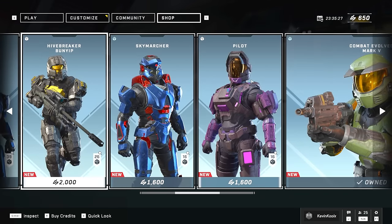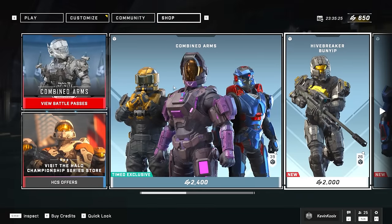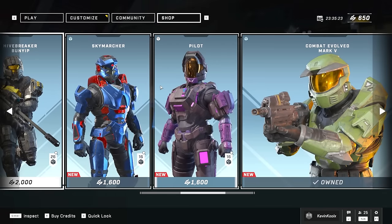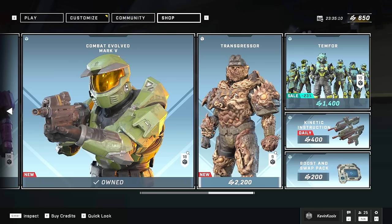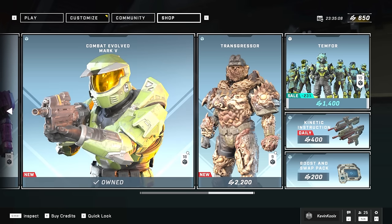You have the Sky Marcher and the Pilot bundles separated from the main bundle, so that's good — you can at least pick out individual items. The Combat Evolved Mark V armor kit is still here, which I did buy into. The Transgressor is still in there too. The dailies are just kind of your typical customization stuff, nothing too crazy.